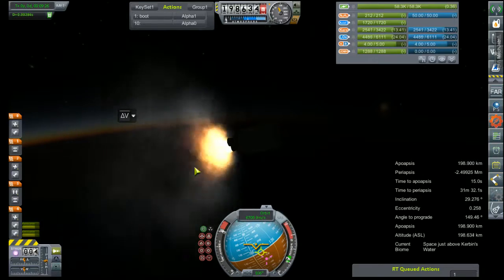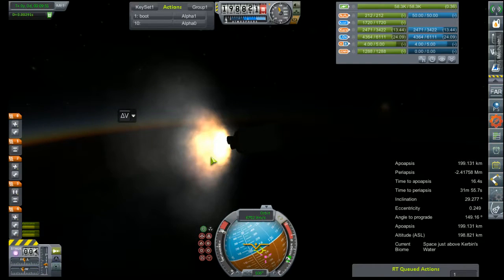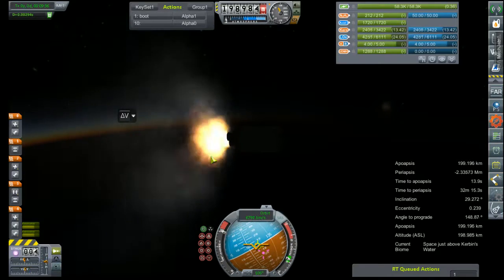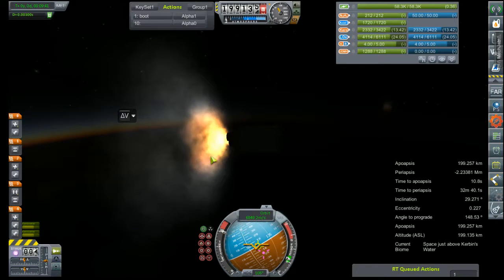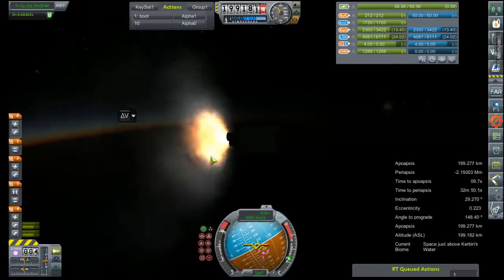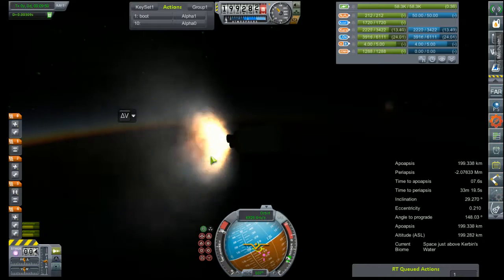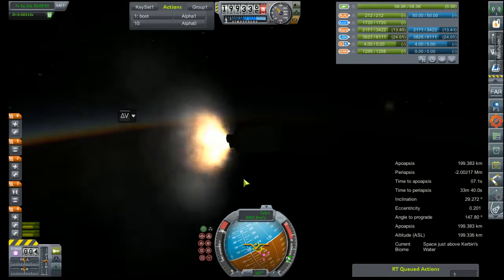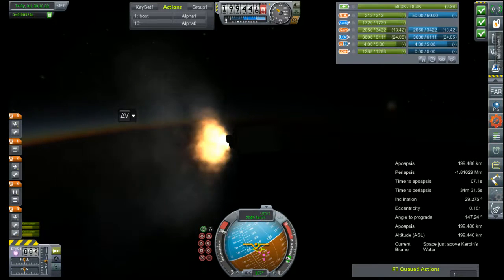Even though I'm pretty sure just our AJ-10 stage could handle most of the lifting, considering the payload is absolutely tiny. It's so hard to talk and fly at the same time. I really want to know what Nathan Kell, Scott Manley, and Tyler Rez are all doing to make it seem so easy. I'm going to round out this orbit, let it hit some daylight, and pick you guys up on the other side.